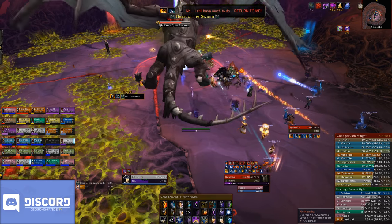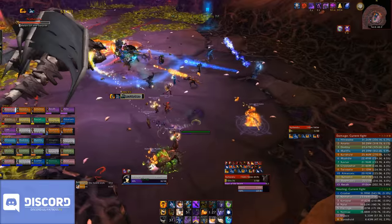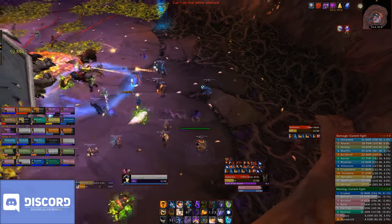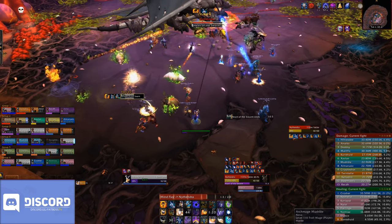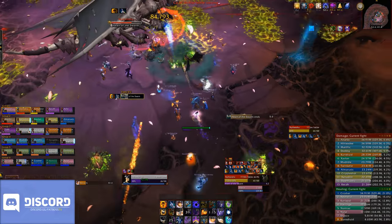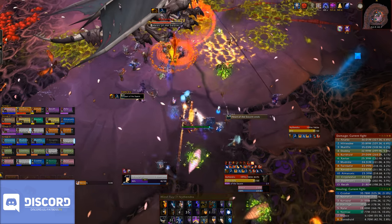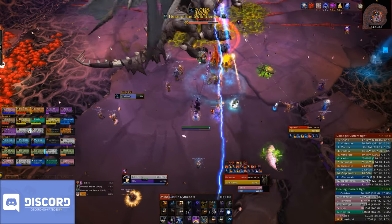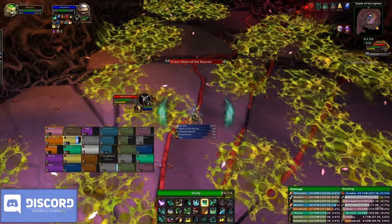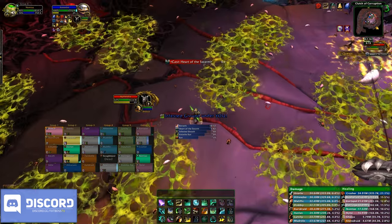Phase 2 itself is a really short phase — it only lasts 20 seconds. Nithendra lies down and channels Heart of the Swarm, not using her normal abilities. During these 20 seconds, all of the Infested Ground patches from around the sides of the room — from the rot, volatile rot, and infested breath — will start traveling towards her. This is why it was so important to keep a large area of the room clear, so you're not constantly dancing around patches flying towards the boss, as they deal a large amount of damage if you're caught out.